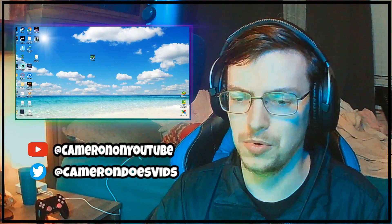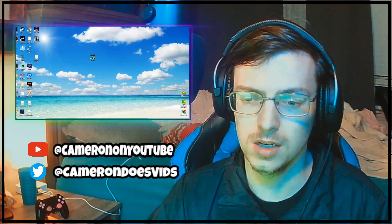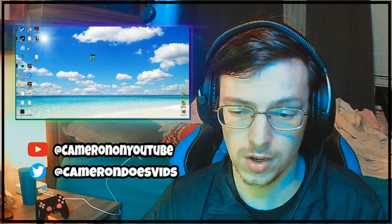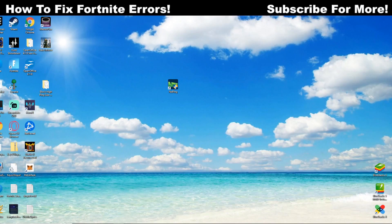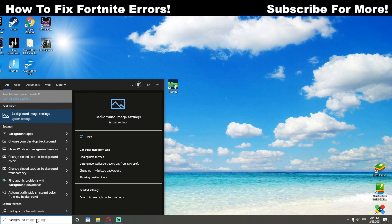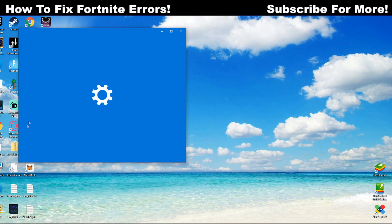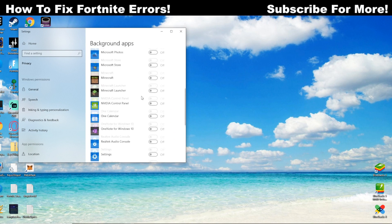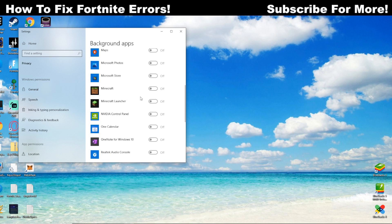The next tip I absolutely recommend — not a lot of people even think to do this — is that because crash reports can happen based on other applications running on your PC, I really recommend you go into background apps and turn off everything. Just search 'background' in your search bar, open up that setting, and make sure everything is turned off.